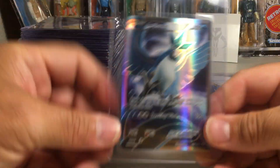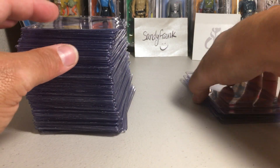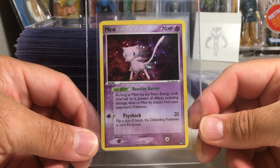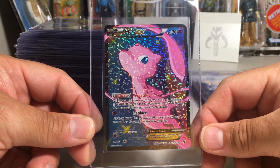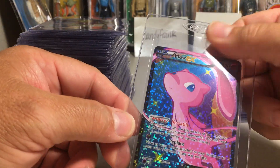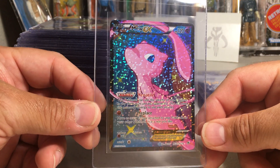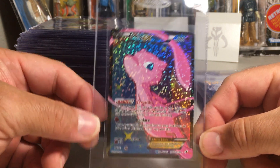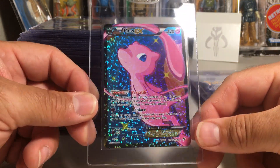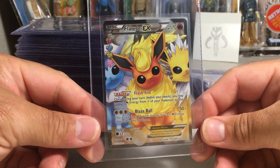Also from that same Generations set, the Articuno full art. We have another POP Series card from Series 4 — Mew. This one is actually from Legendary Treasures from the Black and White era — full art Mew with that weird sparkle in the background from the Radiant Collection. This card really shocked me with how much it goes for graded, so we'll see what we get.